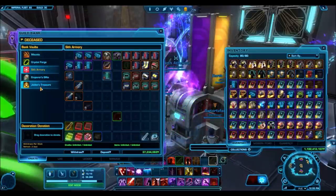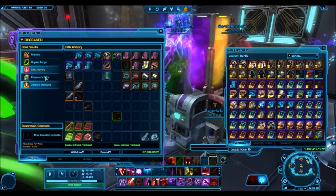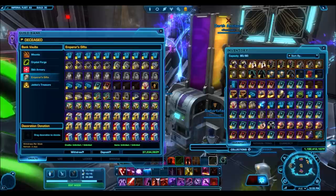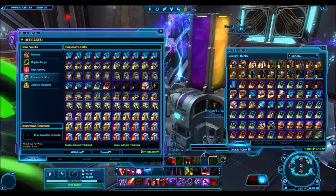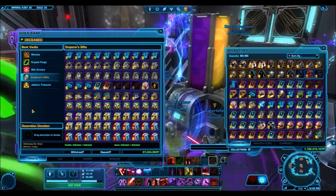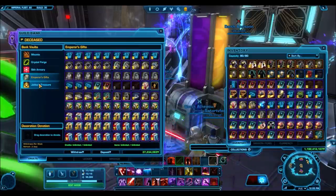The tab you're going to be most interested in is the Emperor's Gifts tab — this is exactly what's going to be given away this Sunday. As you guys can see, tons of cartel packs and some really nice stuff. It's a little bit underwhelming — there are no Platinum Sabres just yet. The reason being, I wanted this first giveaway to be a test run to see any problems that might arise.